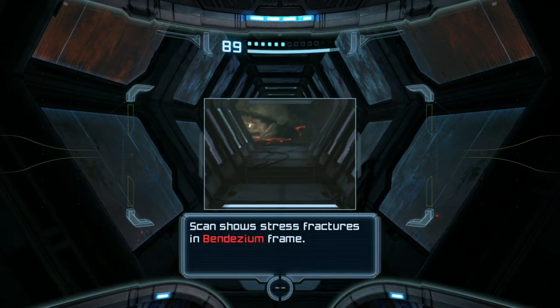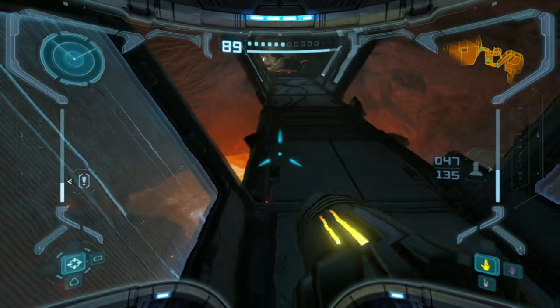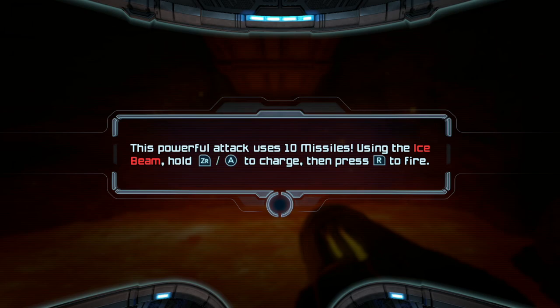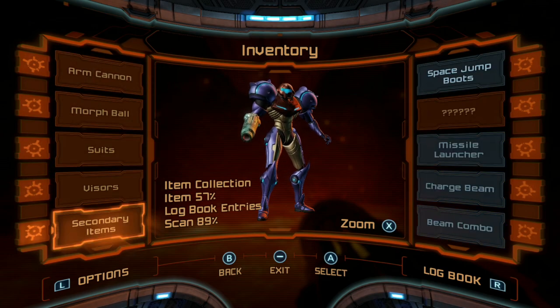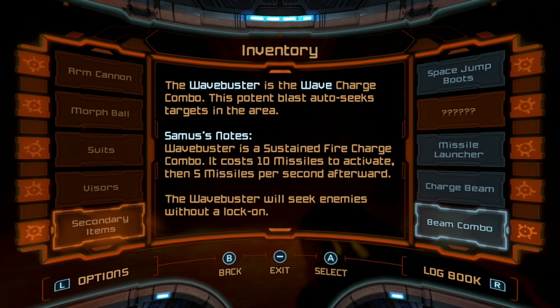There are actually two things here - one right here which gives me the ice spreader, that's pretty cool. I have two power bombs. Ice spreader acquired - this powerful attack uses 10 missiles. Using the ice beam, hold ZR plus A to charge then press R to fire. Secondary items beam combo - super missile ice spreader is the ice charge combo. It can freeze targets in a wide area, each shot costs 10 missiles, limited against aerial targets. It just freezes a bunch of enemies - useful!